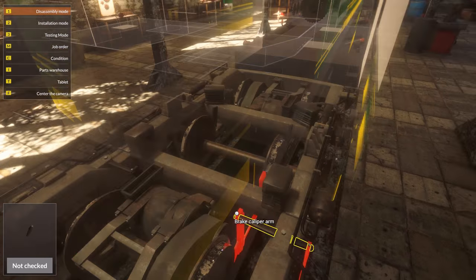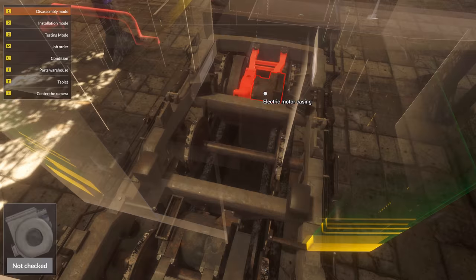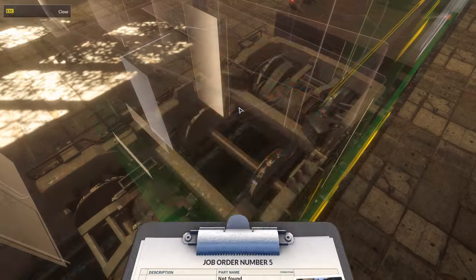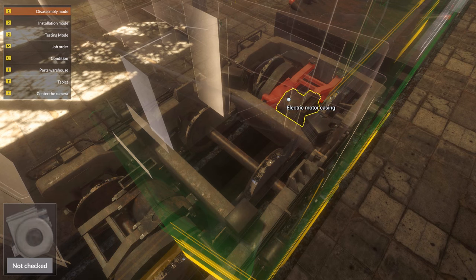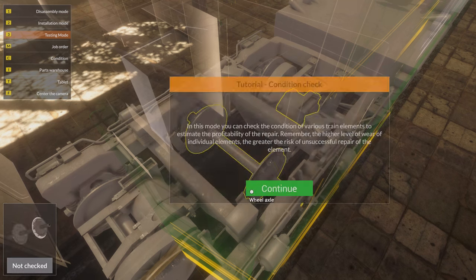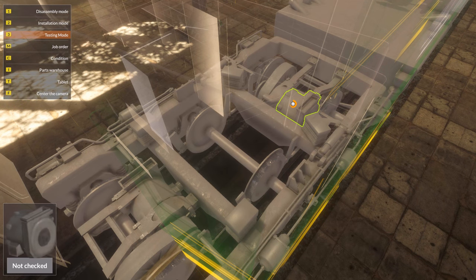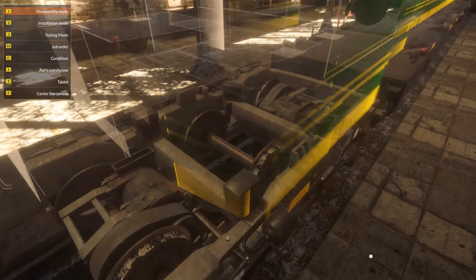Alright, so let's see where's the rust? What do they want actually? Job order. It's gonna take a while for me to get to grips with it. In testing mode you can check the condition of various train elements to estimate the profitability of the repair. The higher the level of wear of individual elements, the greater the risk of unsuccessful repair. Okay, so that's actually pretty good even though it looked rusty.